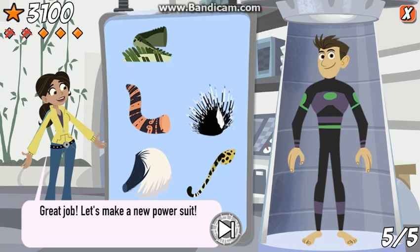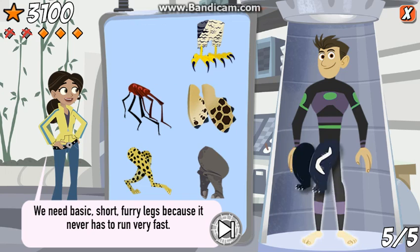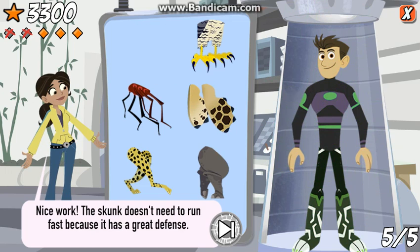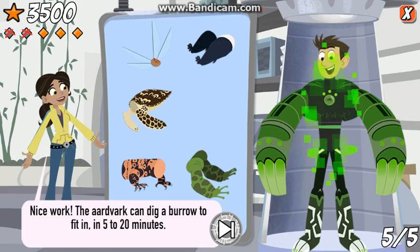Great job! Let's make a new power suit. We need basic, short, furry legs because it never has to run very fast. Nice work! The skunk doesn't need to run fast because it has a great defense. We need arms with super strong, sharp claws for digging. Nice work! The aardvark can dig a burrow big enough to fit into in just five to twenty minutes.